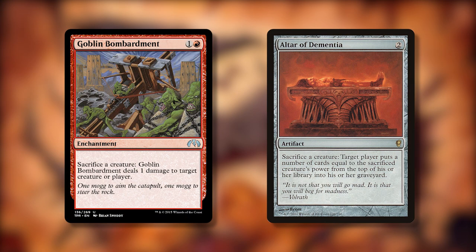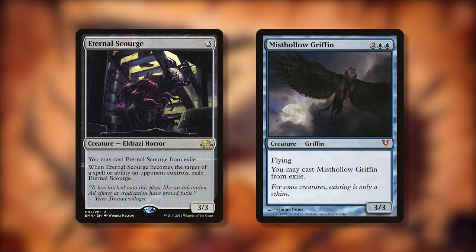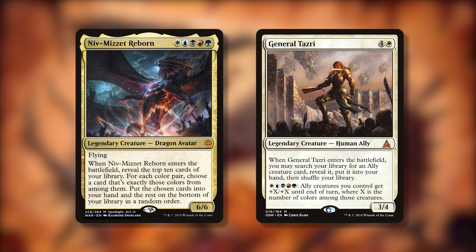Incidentally, some of these sacrifice outlets, like Goblin Bombardment and Altar of Dementia, will work on their own. As you may know, Eternal Scourge and Mist Hollow Griffin can take the place of Squee the Immortal, however they can't be cast from your graveyard. You can also use a ton of different commanders to close out the game. The most popular other options are Niv-Mizzet Reborn and General Tazri.